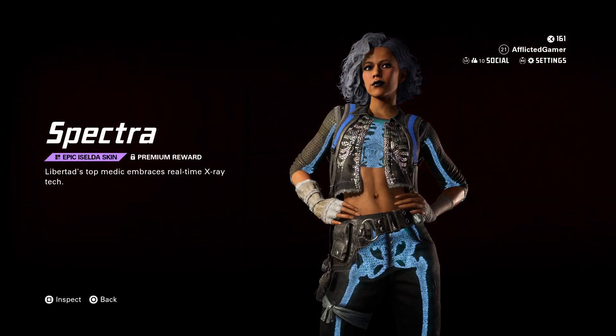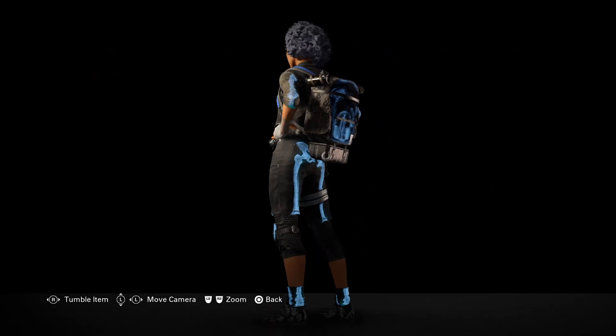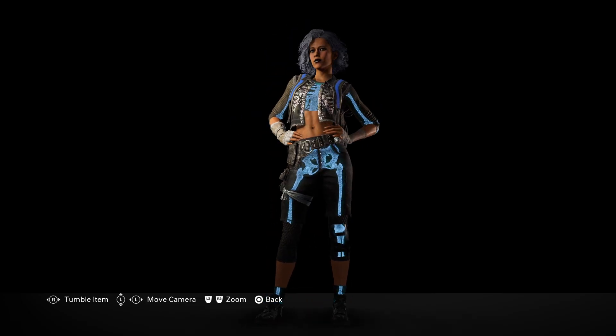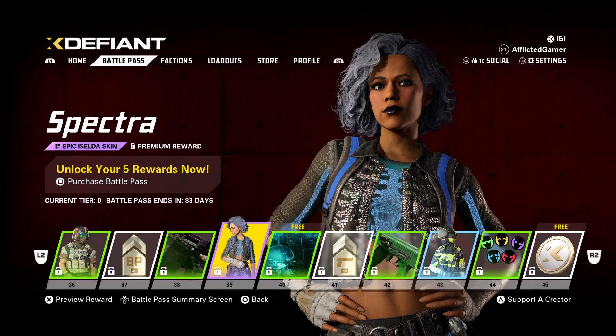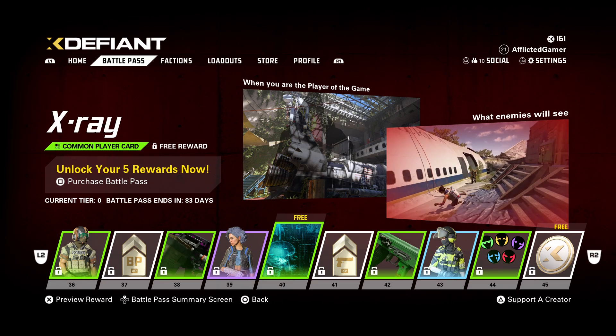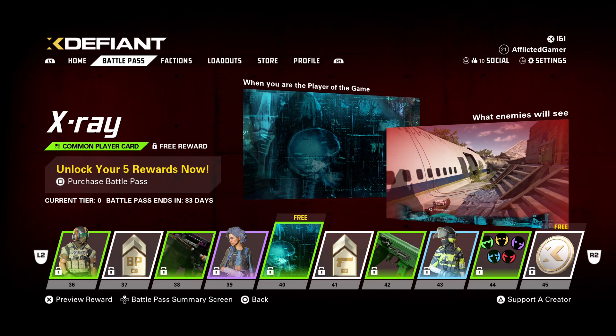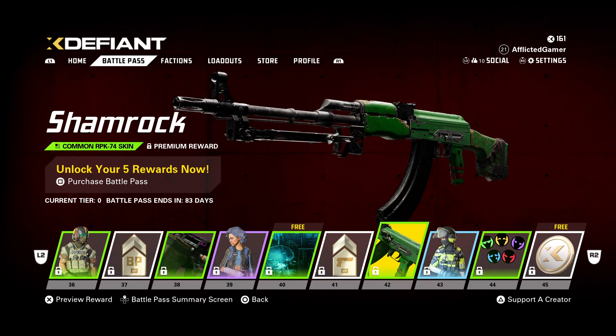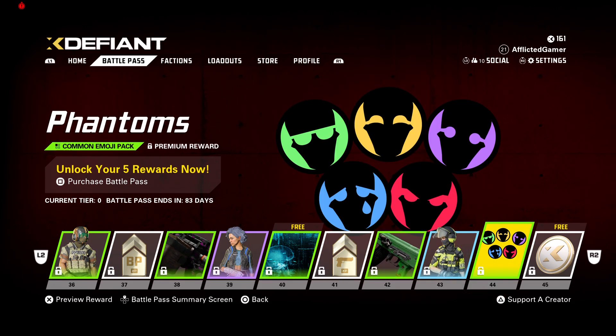I'm going to assume that the bone parts glow in the dark — that's really cool. X-Ray for your player card, I do like it. Another weapon XP booster. Then a common skin for the RPK. And we've got High Velocity — this was one of the weapon pallets from the pre-season. Not bad. Phantom emoji pack. X-Coins.